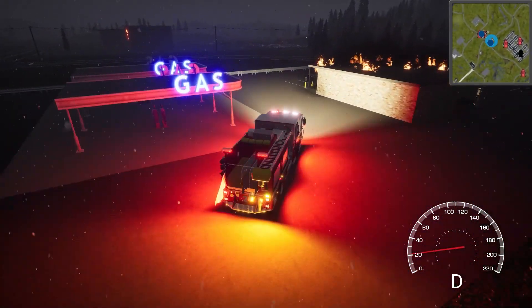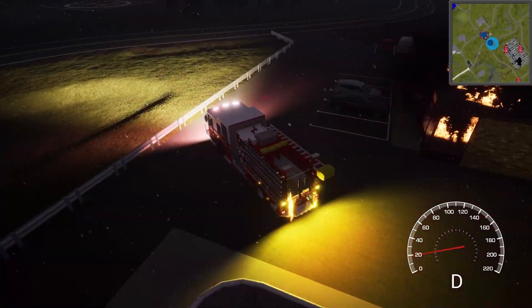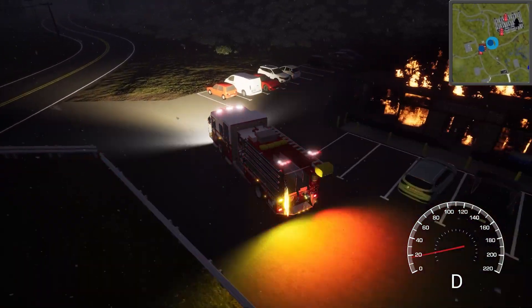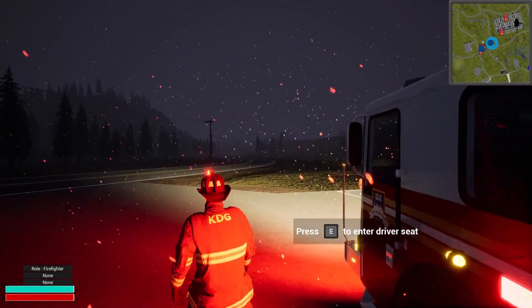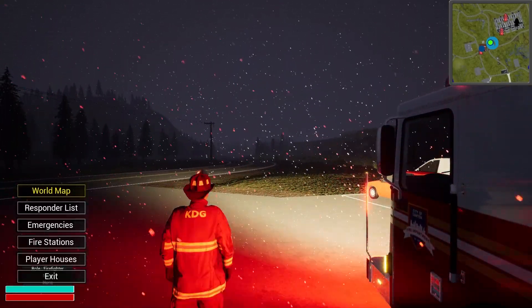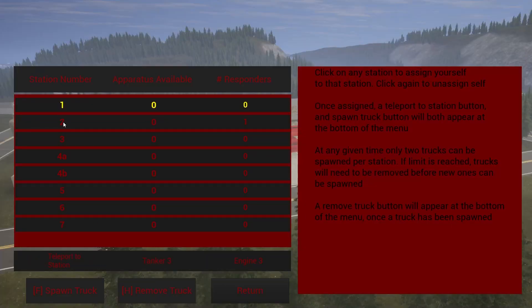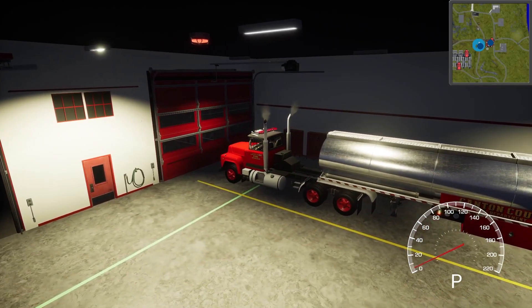Let's get the siren off. I don't think there's going to be a hydrant right here — yeah, it doesn't look like there is. So we'll probably need to bring the tanker as well. Let's park here, hop out, jump in the tanker. Hit tab, go to fire stations, station two, tanker three.